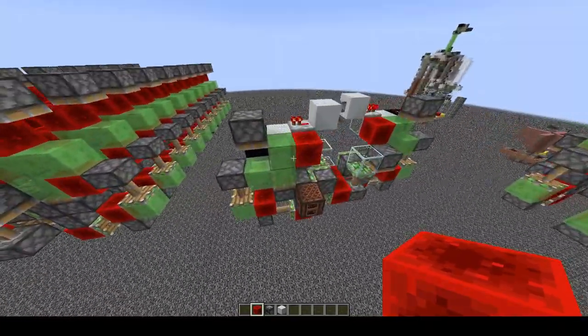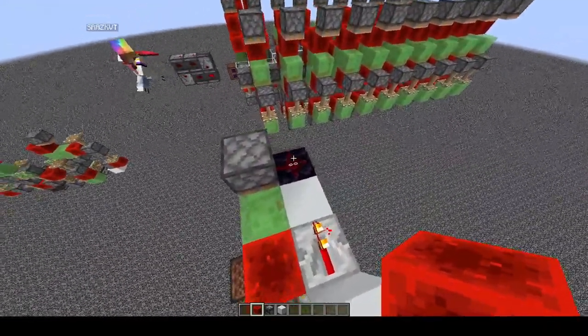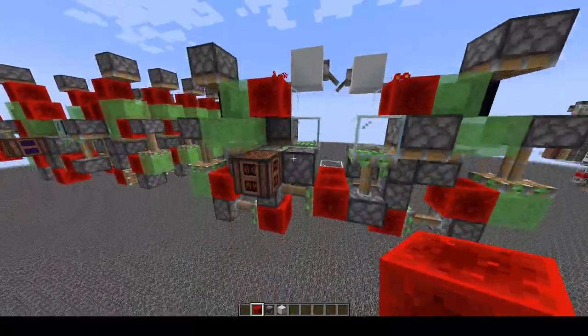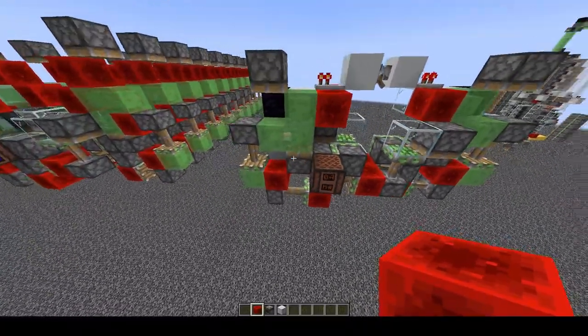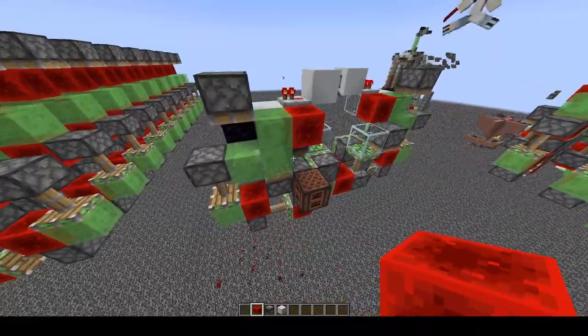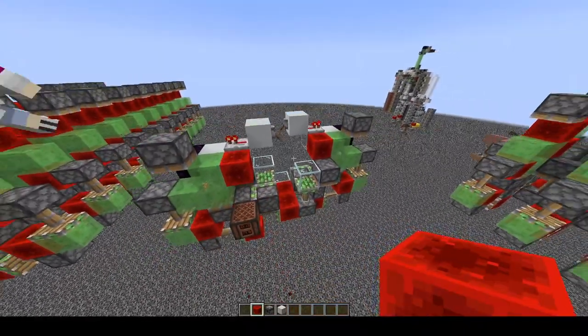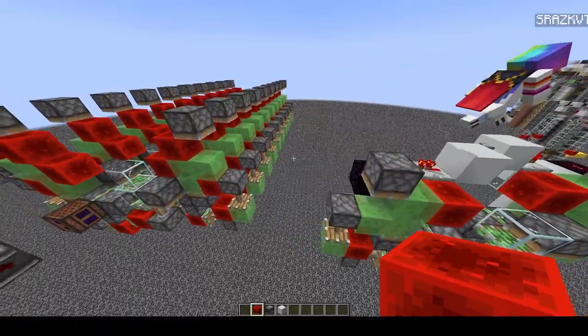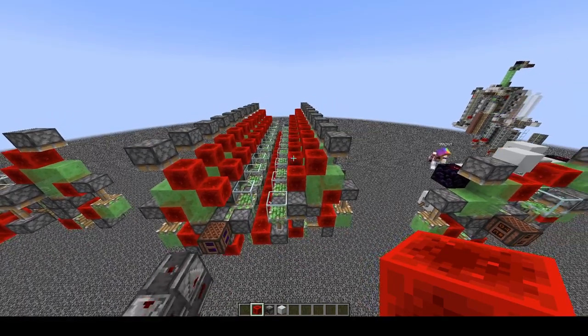There's also this, which is the same thing but a bit smaller. It uses dust, it's cheaper, and you can obviously make it even cheaper — like you can replace these with solid blocks and a dust comparator. You could probably optimize those parts too if you tried hard enough, but why bother when you can just do this and it's fine? Anyway, see ya!